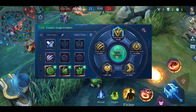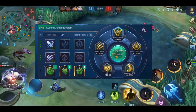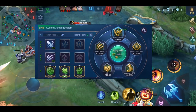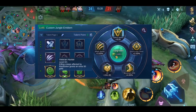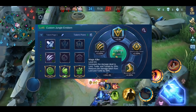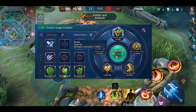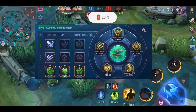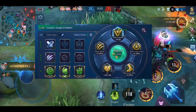Next we have the jungle emblem. This emblem is rarely used, and honestly for most heroes other emblems work better. However, there are still situations where you can use it. For example, when playing a hero with a really weak early game as a jungler, you can use Veteran Hunter to boost your farm early on. You could also experiment with Mage Killer on heroes who love to push turrets, since you get an extra 20% damage on turrets, the turtle, and the lord. For subtalents, use whatever fits your hero most — I just wouldn't use Brutal or Iron, as the extra damage on a low base attack makes almost no difference.